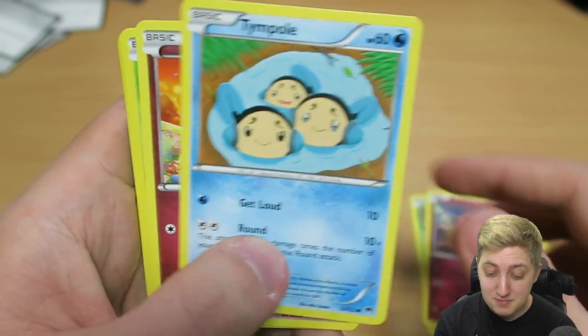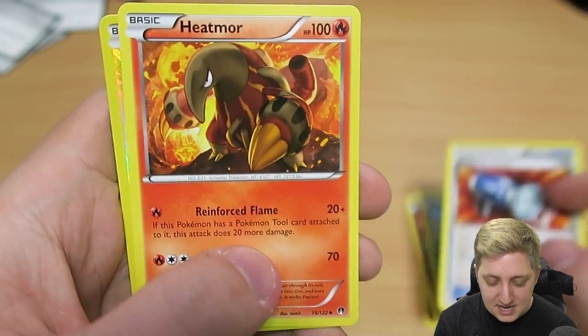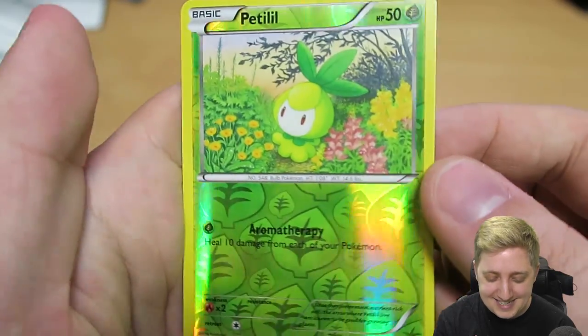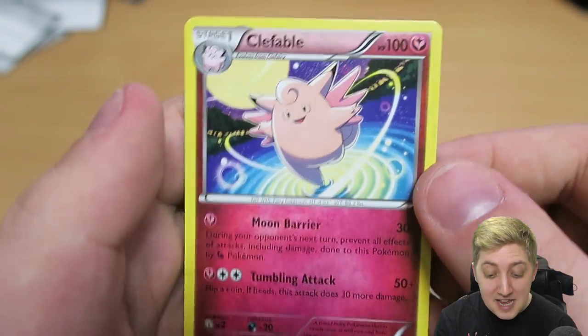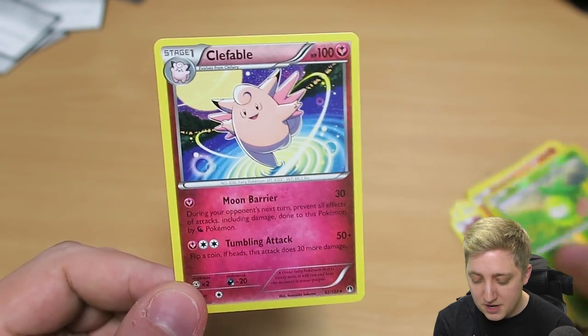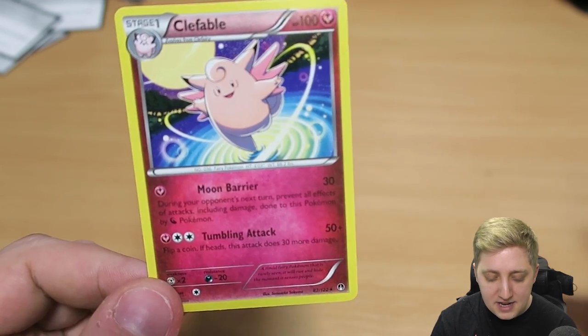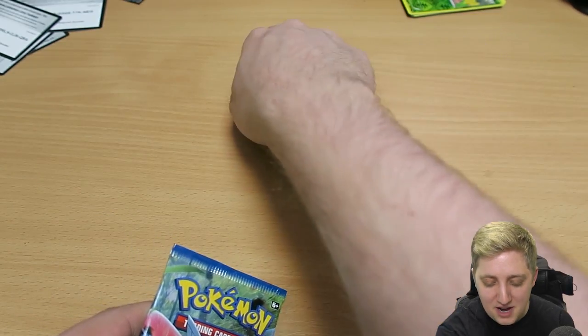So we've got a Shinx, a Chikorita, a Clefairy, Tympole, Spritzee, Durant, the Pokémon Catcher, another Heatmor. We've got a reverse holo Petilil — that's adorable — and a Clefable! That's the first Clefable we've got. We've seen Clefairy in the background of shots, but I don't think we've even had a Clefairy either — only in the background of other Pokémon's cards.